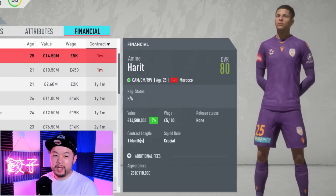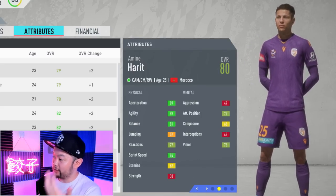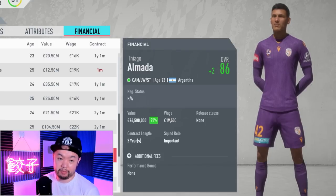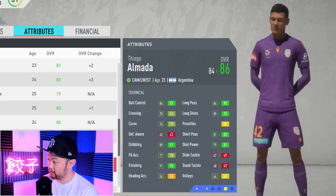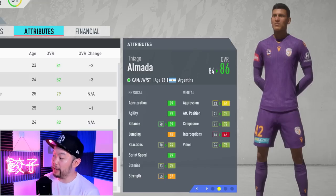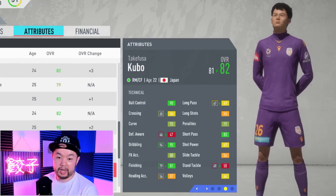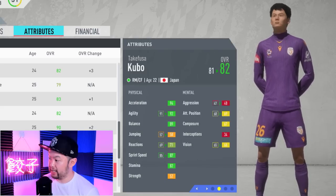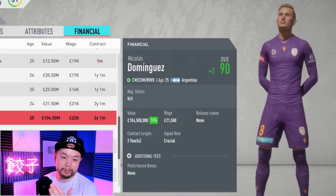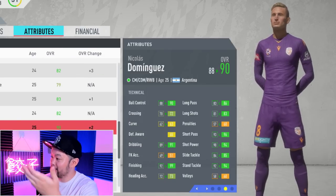Harit, the five-star skiller, got up to 80 - a couple points short of his actual potential. His standout stats are 88 dribbling and pretty good ball control, great agility, good balance, good acceleration, and sprint speed. Moving on, Almada got up to 86 and a value of 76.5 million. His technicals are exquisitely well-rounded: dark greens in long pass, long shots, short passing, shot power, dribbling, finishing, and ball control. And his physicals are jaw-dropping: 99 acceleration, 99 agility, 99 balance, and 99 sprint speed. And then we have Kubo, who got up to 82 and a value of 22 million - a very nifty player with 90 ball control, 95 dribbling, 81 finishing, and 83 short passing, lightning quick with dark greens in most physicals except strength. Nicholas Dominguez was the highest-rated player after all simulations, coming in at 90 overall with a value of 104.5 million pounds.